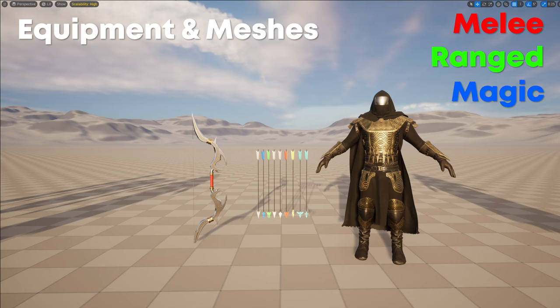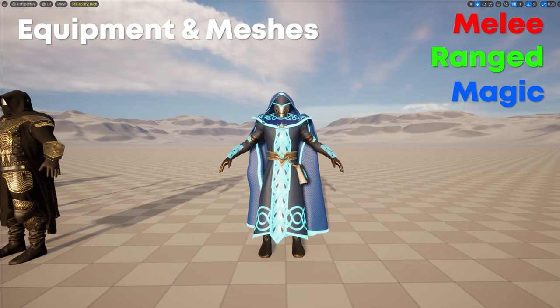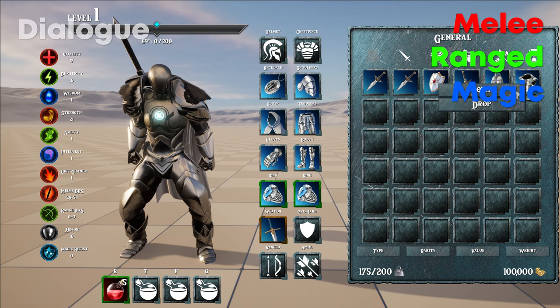When it comes to equipment: in the melee asset there is a full armor set and four melee weapons; in the ranged asset there is a full armor set, nine arrows, and two bows; and in the magic asset there is the full armor set. Stats can be assigned to any piece of gear, and any piece of gear can be swapped in or out onto the player, interchanging with the default character mesh.